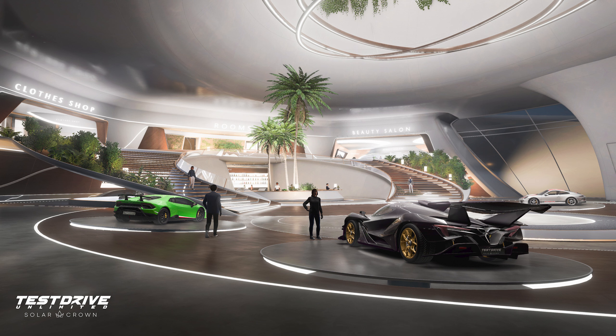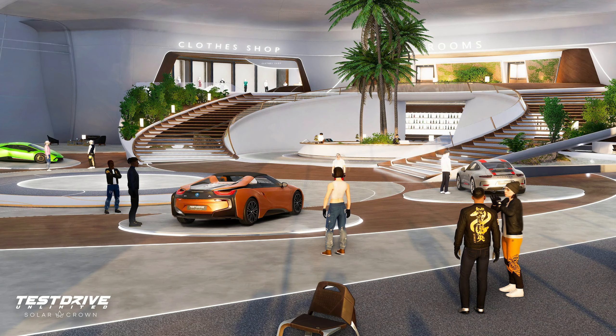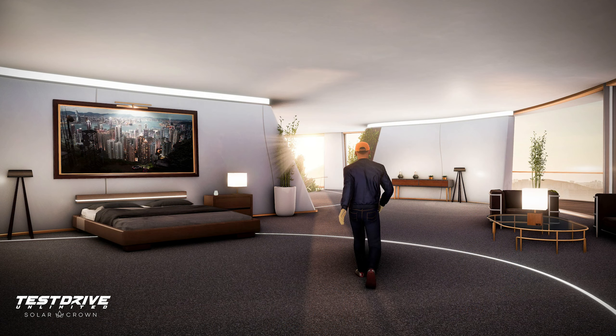These next two images show us the lobby in the hotel, showing three of the four cars from one angle — there's one hidden off to the right which you'll see from the second angle. It also gives us a better look at where the clothes store is up on the top left, the lift to the rooms in the top middle, and the beauty salon to the top right. The second angle reveals the fourth car: alongside the Huracán Performante, Apollo IE, and 911R shown in the other angle, the fourth vehicle is the BMW i8 Roadster. Nothing new in the lobby — all these cars were previously confirmed.